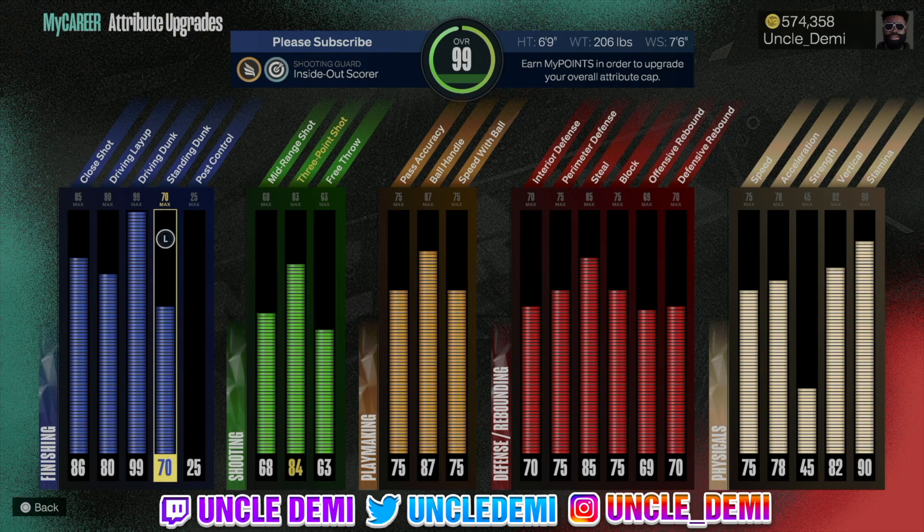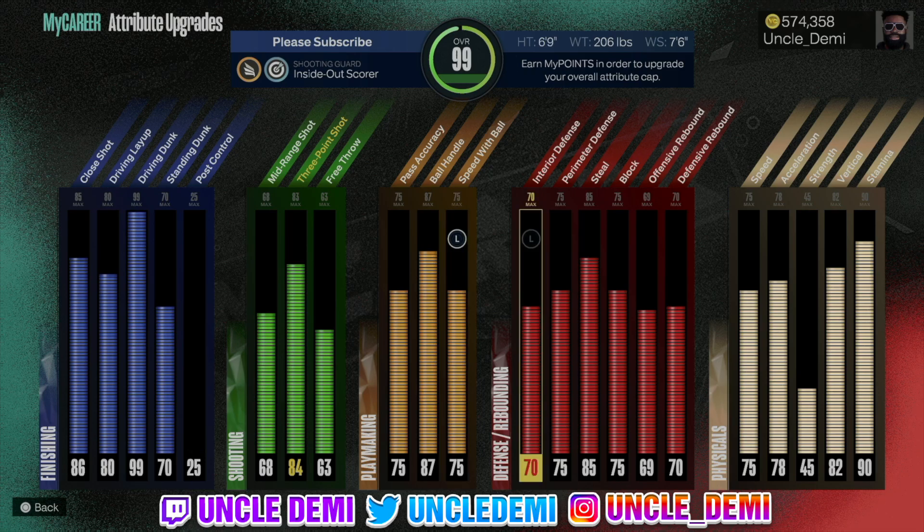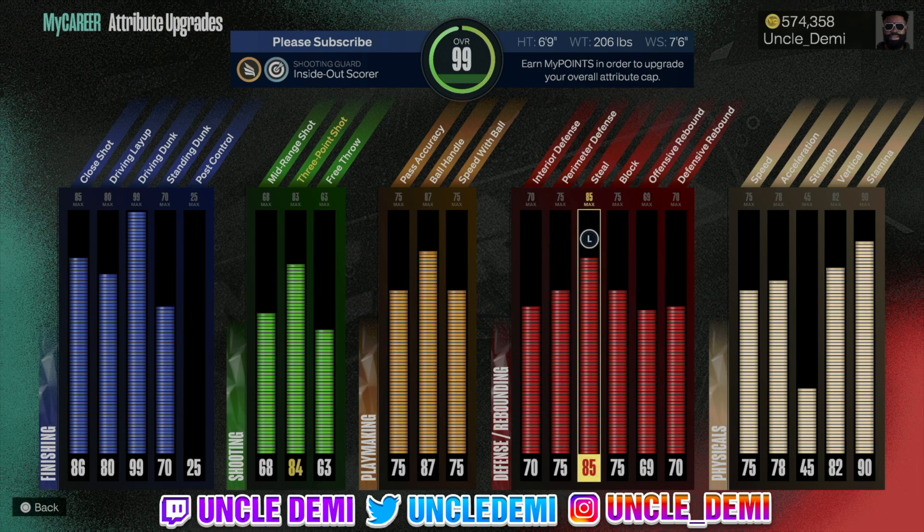The 70 standing dunk gets standing dunks around the basket. I have a 68 mid-range because no one really cares about shooting middies. 84 three ball — with the arm sleeve on it's really 83. I have 75 pass accuracy, 87 ball handle, and 75 speed with ball to get the Michael Jordan dribble style. Then 70 interior defense and 75 perimeter defense for lateral quickness. The big one is an 85 steal, which gives me silver glove.